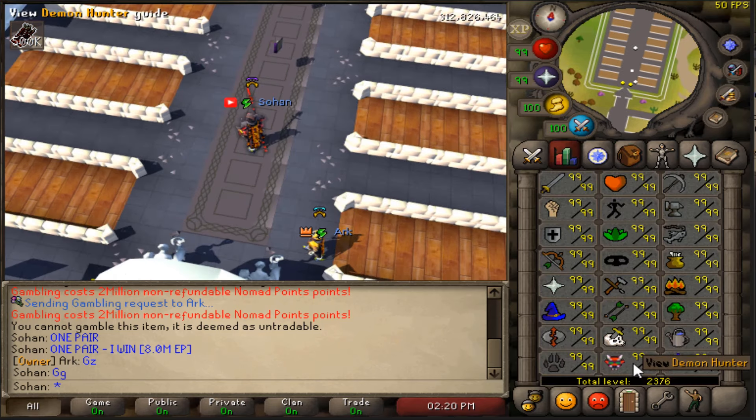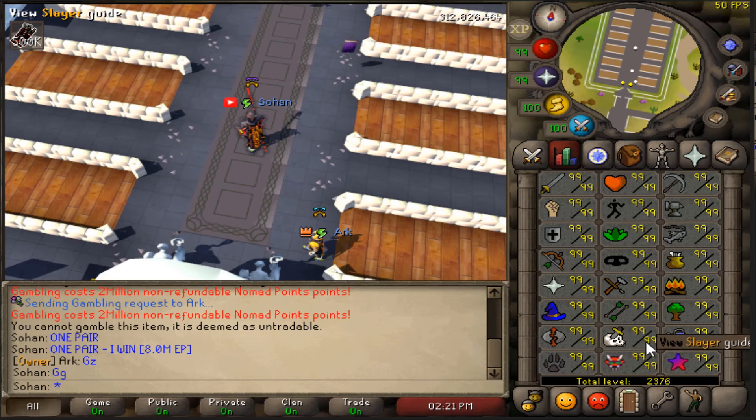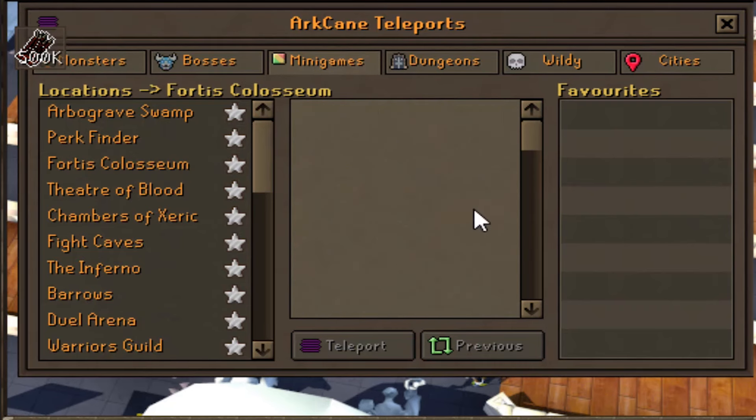On top of that, they even have their own custom skills called Demon Hunter and Fortune. So you can actually go all the way up to 2376 total level. I don't think they have Construction though, which is honestly probably a good thing. They even have their own perk finder minigame, and they've already added the Colosseum. I believe they're planning to actually add the Colosseum already from the new Varlamore update on OSRS, so this might be the first server to have that, which is pretty damn awesome.